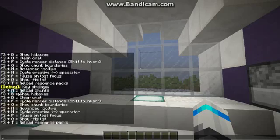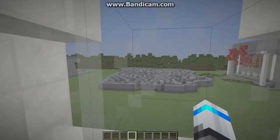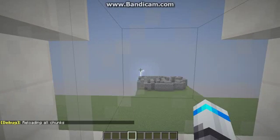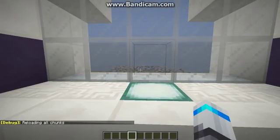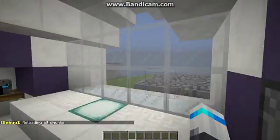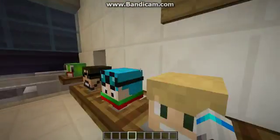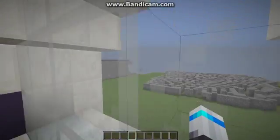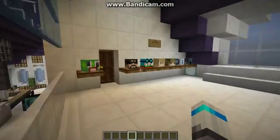So let's start with the first one: reload chunks. As you can see out here, if we reload the chunks it shows a little message over here and it reloads every chunk in the game. It's really useful if your world is not loading, like mine constantly does, and then I have to do F3A and reload all the chunks.